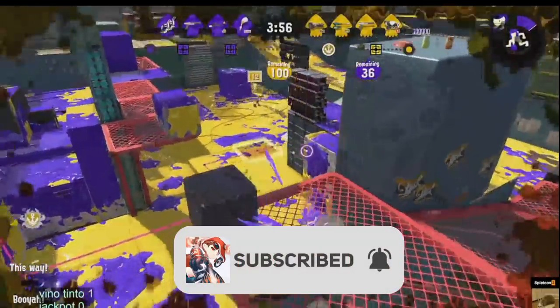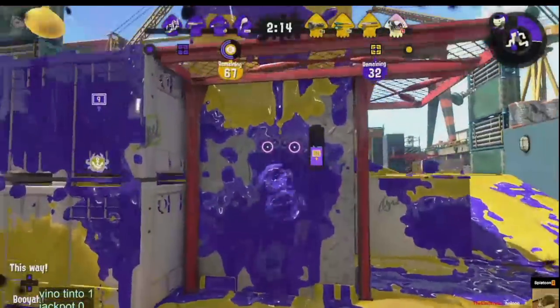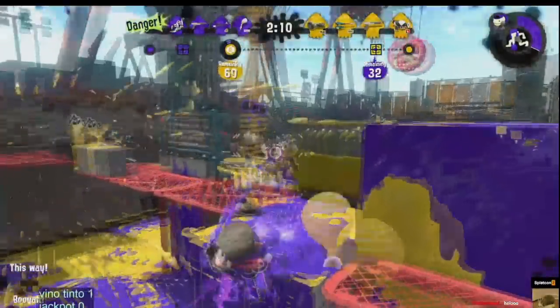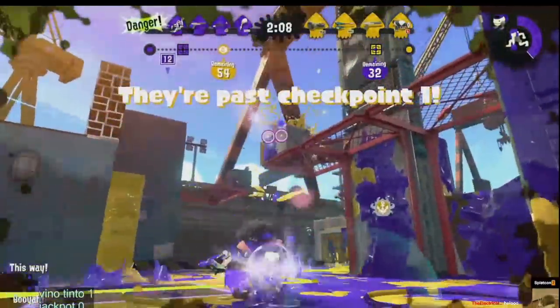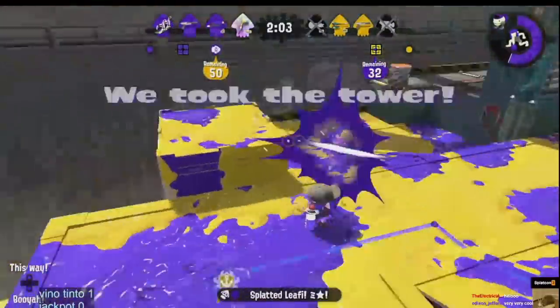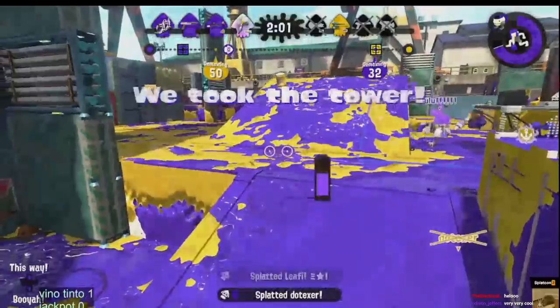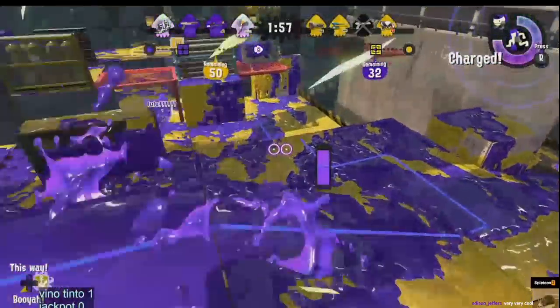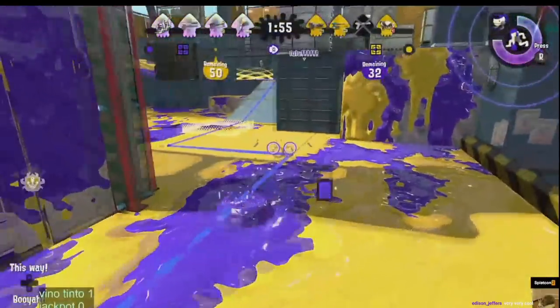I was only able to catch game two of their first set against Jackpot, another top team, so unfortunately there's no game audio for this one. Jackpot gets a lot of damage on the shot — damage on the knot — they will stop the push. Jackpot will be getting that first checkpoint, two kills being found from Isabella. Jump out on the right side, and that's gonna be full map control for Vino Tinto.